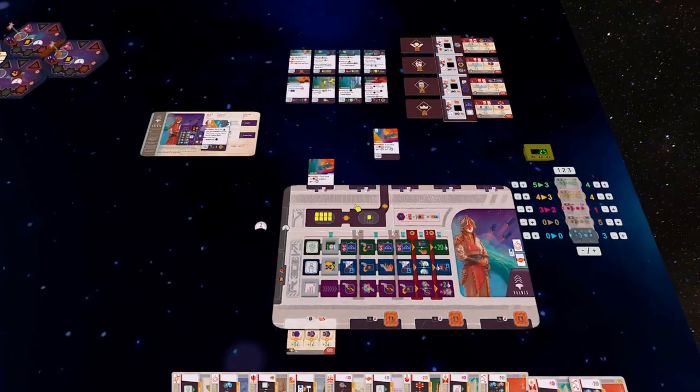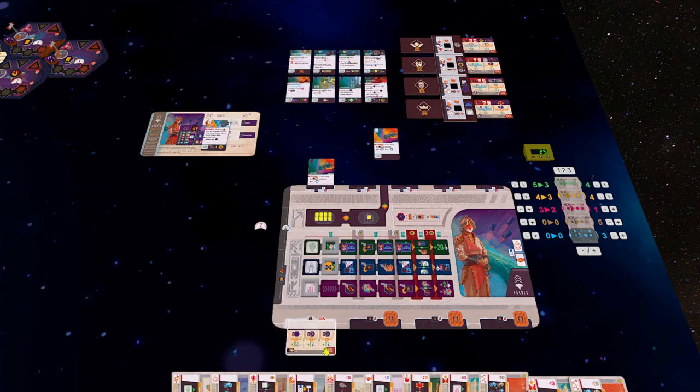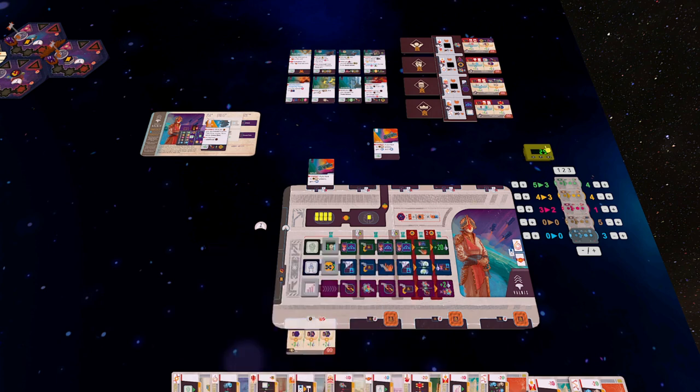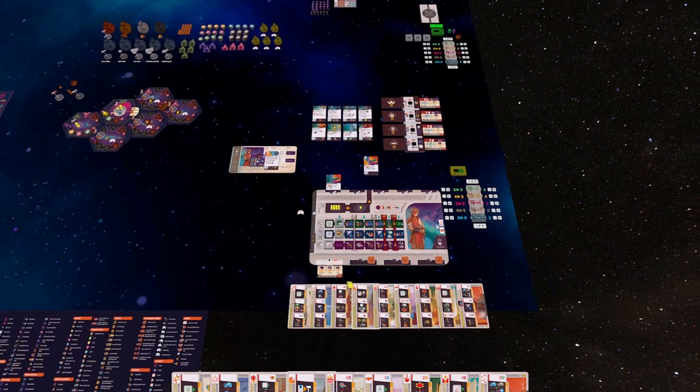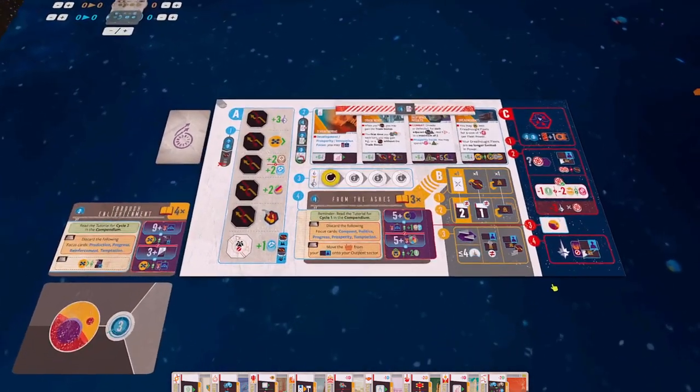Just to remind you, we do still have the same starting agenda, so we need to control pure sectors, we need to have sector defences in pure sectors, and we need to have shipyards in pure sectors. Those are three objectives that we currently have, and those things are going to score us influence. We also started on 10 influence, but we're up to 25 on our mission to try and get 120 by the end of Cycle 3. So we're a third of the way through the game, but we're not a third of the way through our points — that's to be expected because as we gain more agendas, our opportunities to score are going to go up as well. So let's investigate the start of Cycle 2.